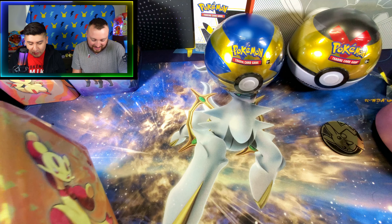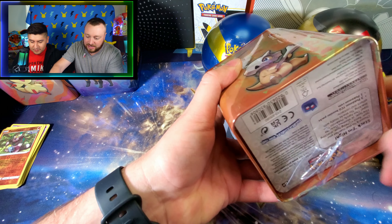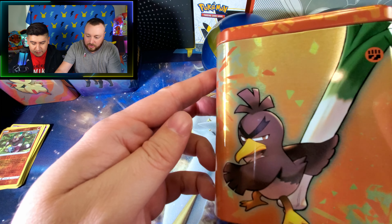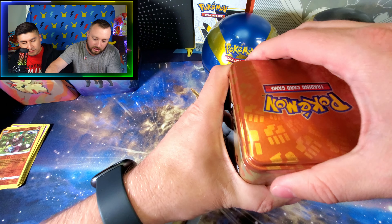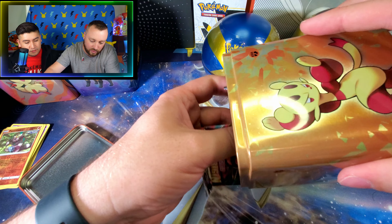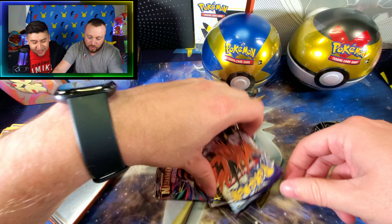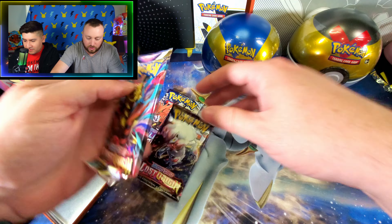Now let's go ahead and open one of the Stacking Tins. I'm going to open the Fighting Version Stacking Tins. Let me turn it around so we can see all the artwork. See everyone's little Cubone — that's really cool. Let's pop this off right here and see what we got inside. We got an Eevee token — it's like the opposite of the Pikachu coin. We got a Chilling Rain and two Lost Origins.